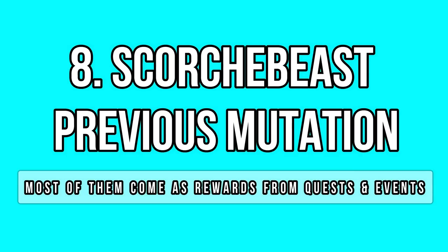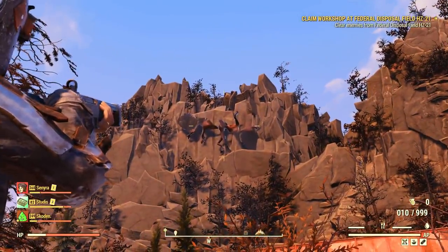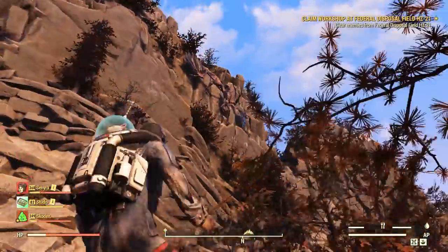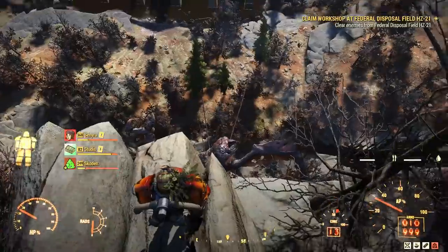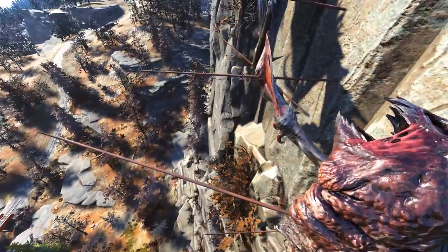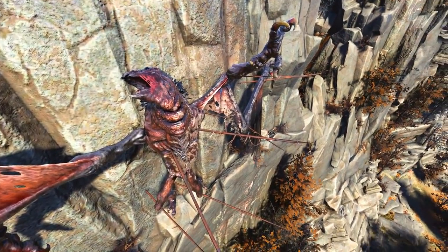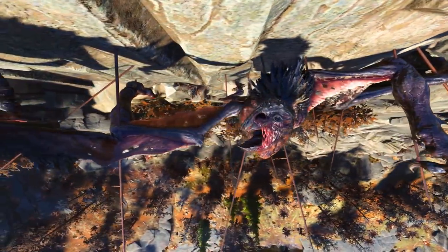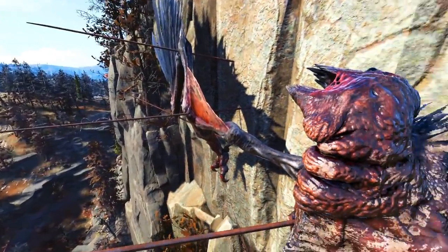Another strange but really interesting addition to the game is this sort of Scorchbeast model which looks like a previous mutation of the creature. They clearly look different but very similar at the same time. You can find this new landmark at Seneca Rocks on the left side of the mountains. You can't see much from the spawn point unless you have a really good zoom on your camera or weapon. If you want to check it closer, you have to climb the mountains with your jetpack until you are on top of it, then use photo mode to inspect the creature. It's pinned down with several metal sticks and nobody seems to know why or how it got there.